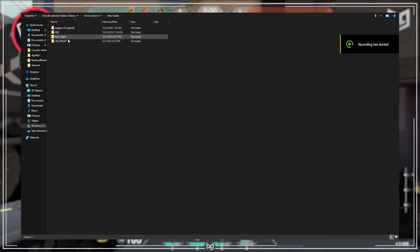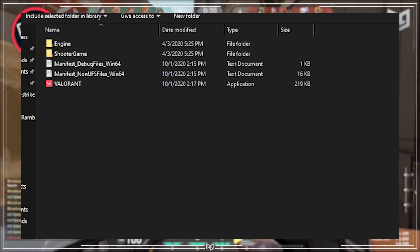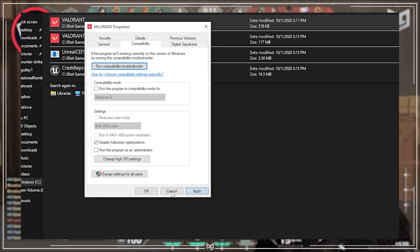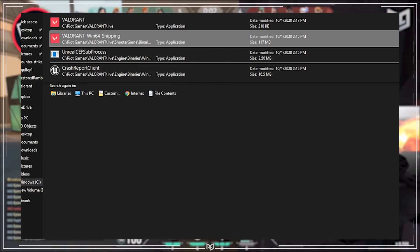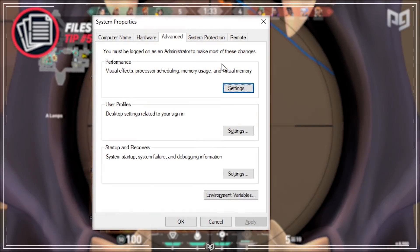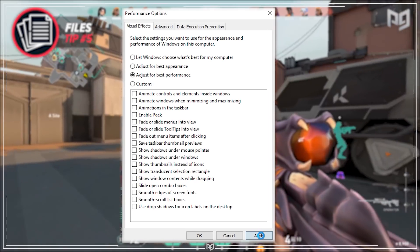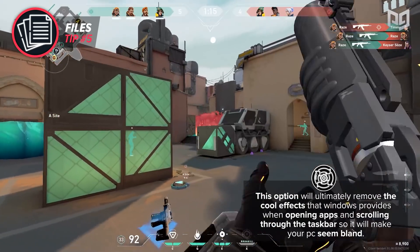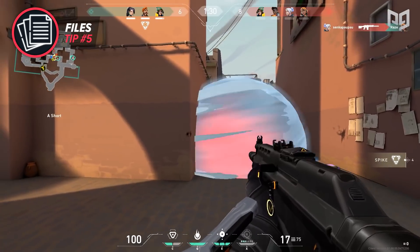You can also remove fullscreen optimization in Valorant to reduce stutters. Find your Valorant file by clicking on your Riot Games folder, then Valorant and Live. Search for '.exe' in the top right corner, right-click on the Valorant file, choose the Compatibility tab, and disable fullscreen optimization. Do the same on the Valorant-Win64-Shipping file — right-click, Properties, Compatibility, Disable Full Screen Optimization. Afterward, search 'advanced system settings' in the search bar and choose the option with a PC image beside it. Navigate to the Advanced tab, click Settings under Performance options, and set your PC to Adjust for Best Performance. Be warned: this will remove Windows visual effects, making your PC look more bland, but you will gain a minor FPS boost in-game.